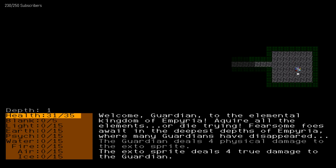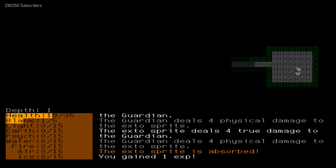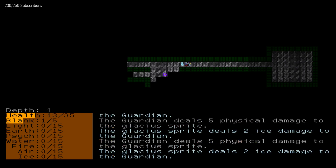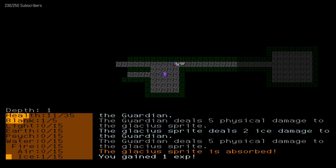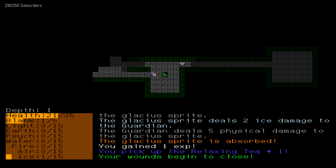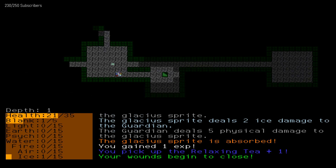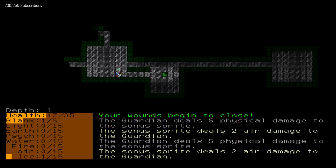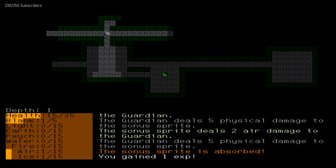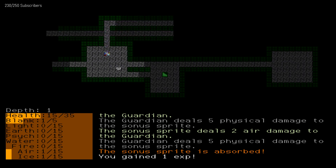I was kind of hoping I could get to that tea, but there was an earth sprite up there. They have different types — psychic, earth — and I think I'm building up resistance to them down on the bottom left. This needs some balancing but this is neat. What's this guy gonna do for true damage? That gives me one point in blink. I've got no choice but to fight. I can pick up this tea and use it.